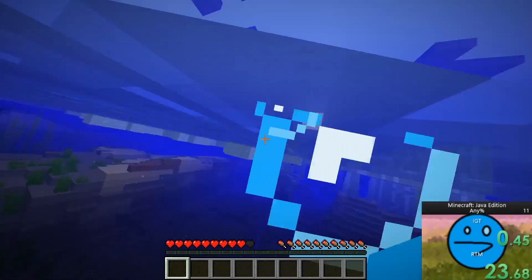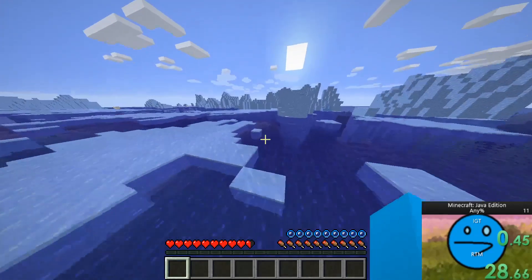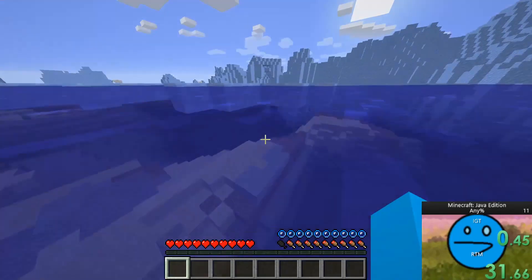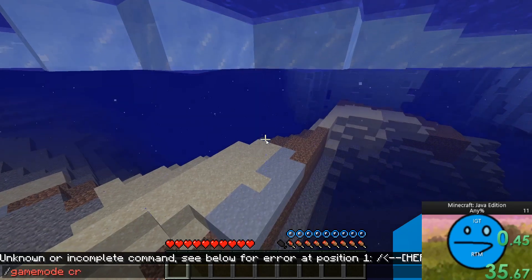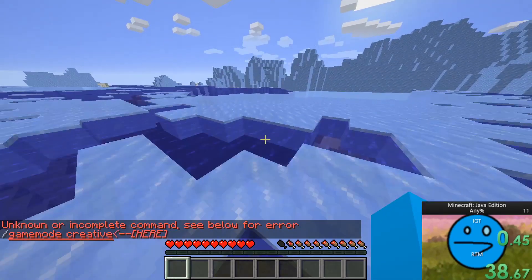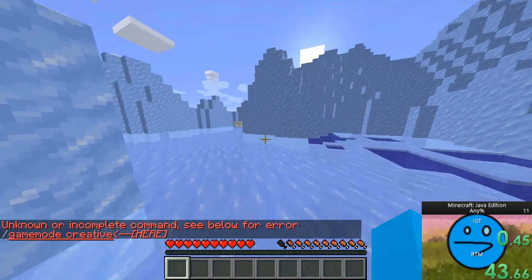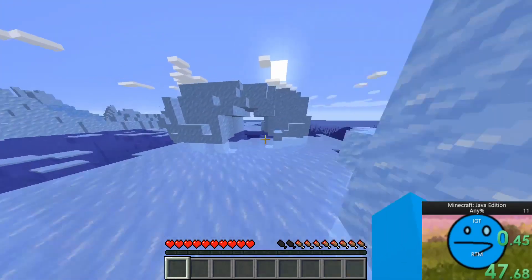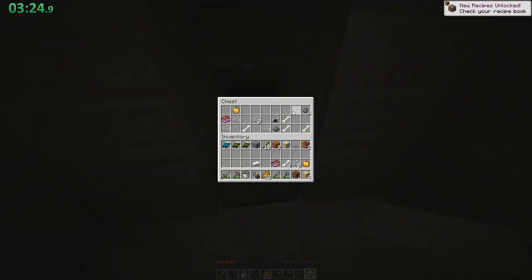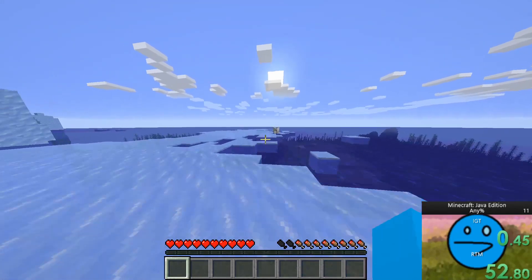Now let's talk about why a temple is important. When you enter a temple you will see four chests, and what you want to take out of these chests is all the ores, golden apples, and string. Something else that may not be there but is really important is an enchantment book that has looting. Here's a clip of Dream and his friends' reaction to when Dream found a looting book. What you will want to do is use your diamonds to make a diamond sword and put the looting enchantment on the sword.